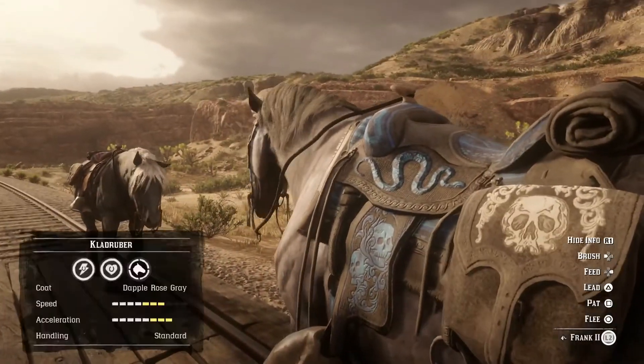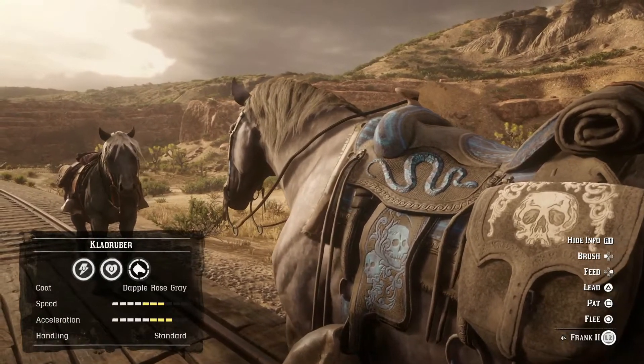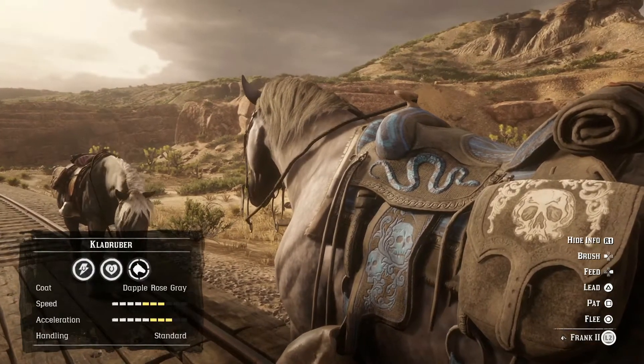So let's go over here and look at the Claude Ruber first. It does have the Nacho Saddle, which is the best saddle in the game. And as you can see, the top speed is 7 out of 10 bars and acceleration is 8 out of 10.